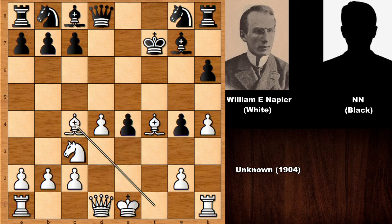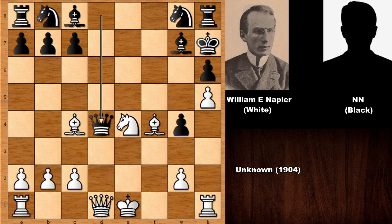So bishop to c4, king to g6. Pushing the pawn, hiding the king, then knight takes on e4. Black captured the pawn and is saying let's exchange queens — if the queens are exchanged, black is winning and very happy. So Napier says no: bishop to d3. Did you see the threat in this position?